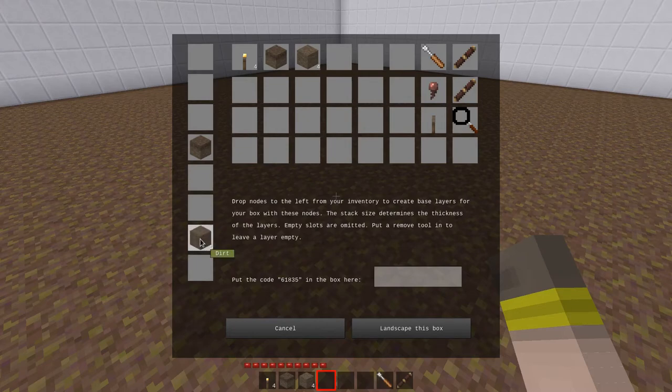These empty slots here are gaps in between — they don't really matter, they're not used. If you want to actually leave a gap you have to go pick up a remove tool and put them in between.